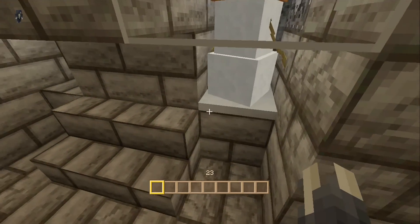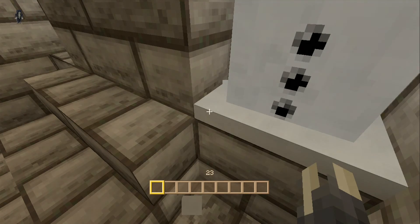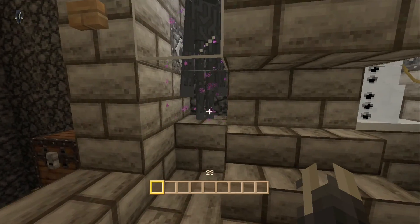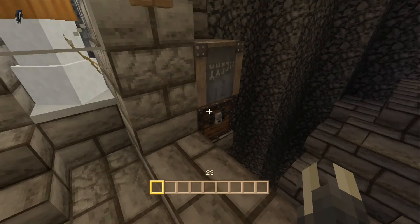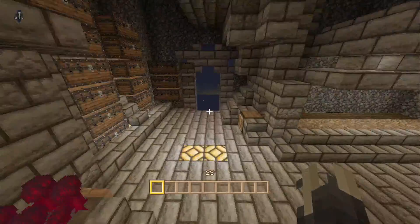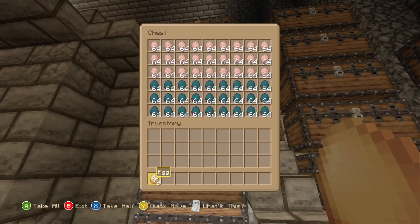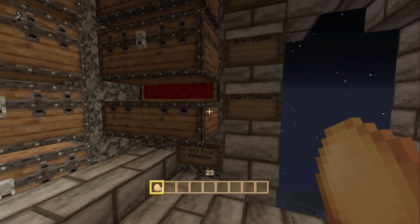This is a snow generator — dig the corner. It works in creative, trust me. Dig the corner with a shovel and you'll get unlimited snow. Press this button. Use one of the special items with looting on these guys and you'll get lots of ender pearls. Down here you've got eggs — storage for spawn eggs: iron golem, snow golem, giant zombie. They work if shot from a dispenser.